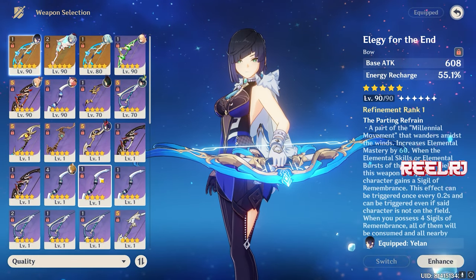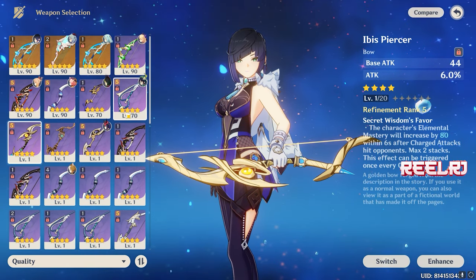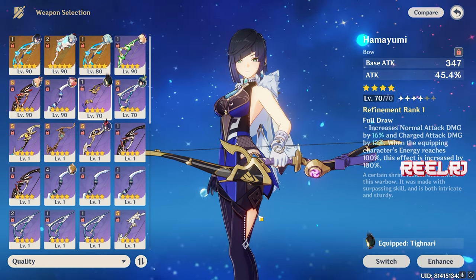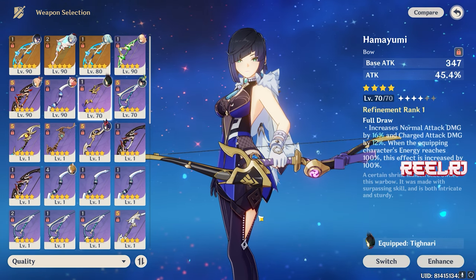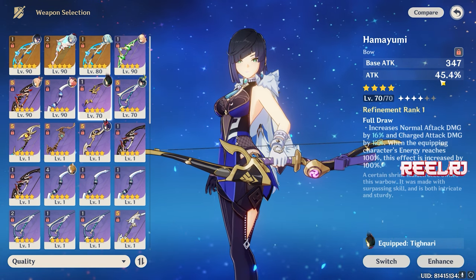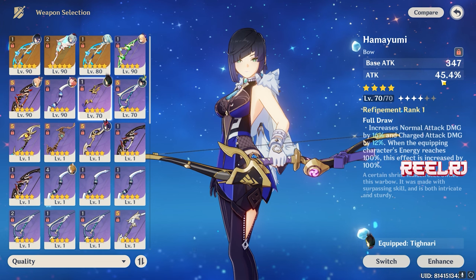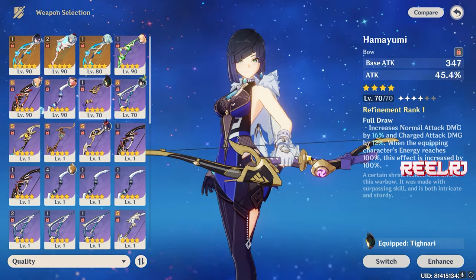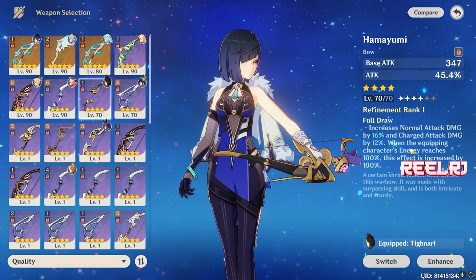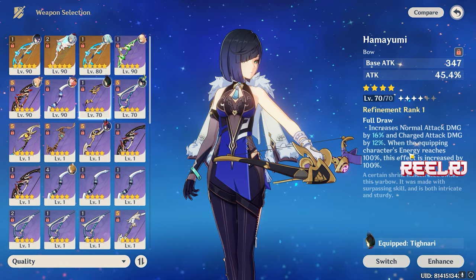Number five is the Hamayumi. The Hamayumi provides a base attack of 454 and a substat of attack percentage at 55.1%. It's a four-star weapon and an Inazuma craftable weapon, so it's a free-to-play weapon you can forge in the game. It provides increased normal attack damage by 16% and charge attack damage by 12%.